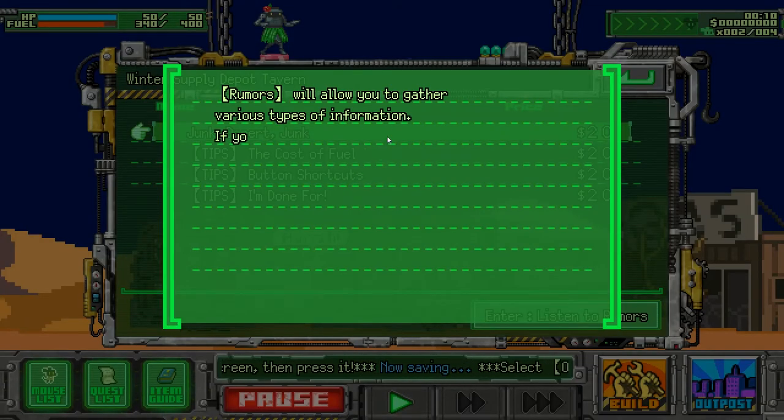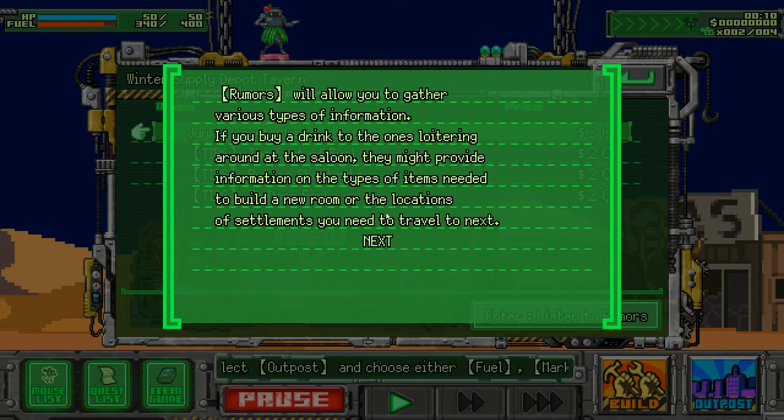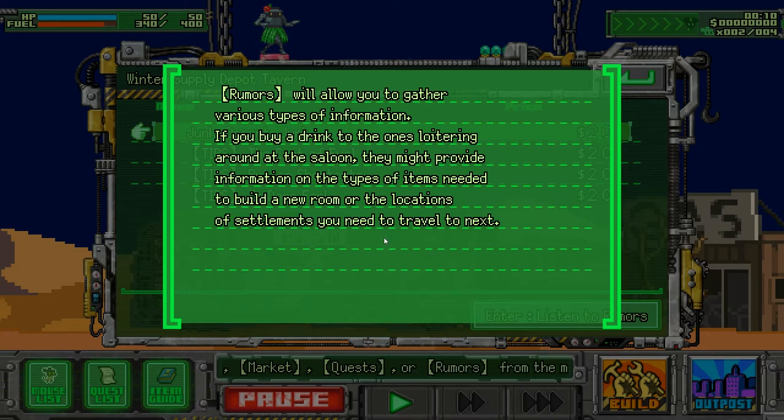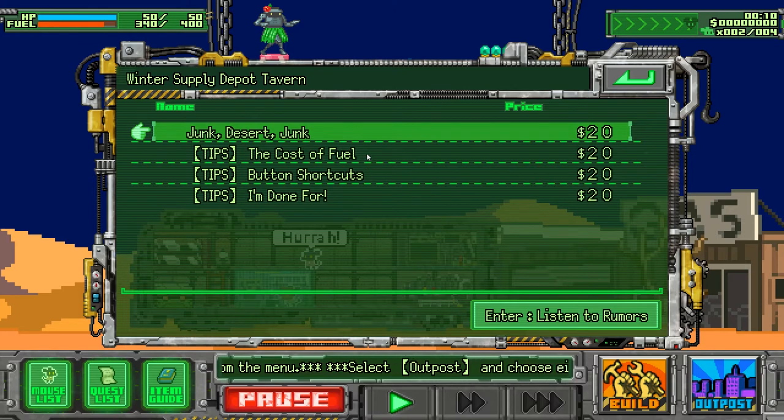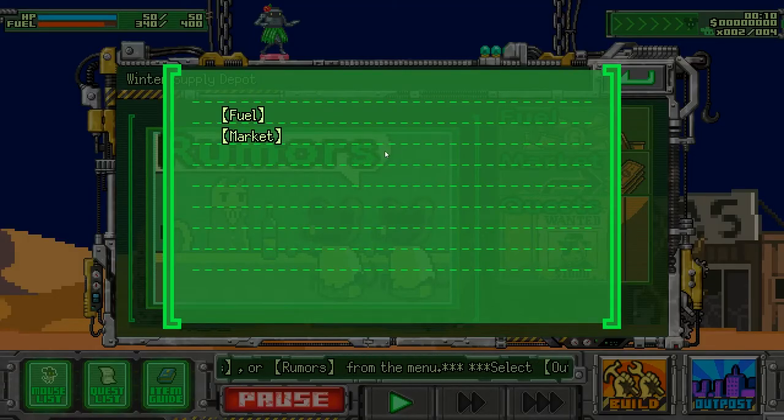Rumors will allow you to get various types of information. If you buy a drink for one of the locals around the saloon, they might share information on items needed to build a new room, or a location of the next settlement to travel to. 20 bucks — I have zero right now.